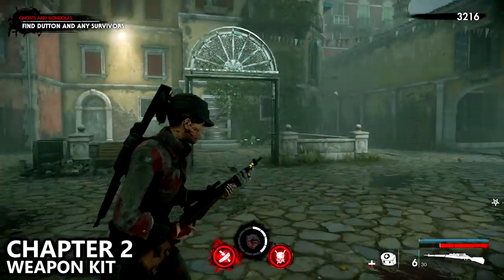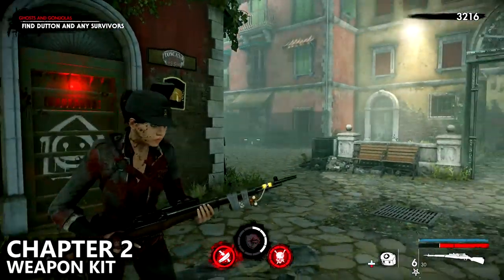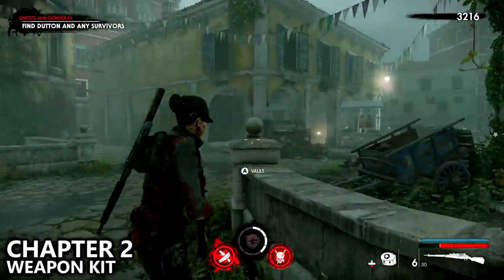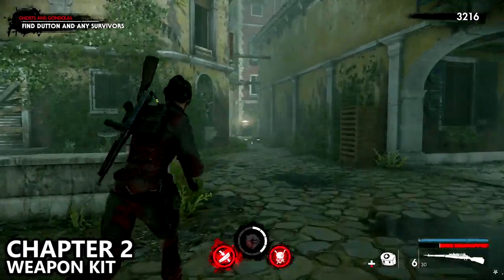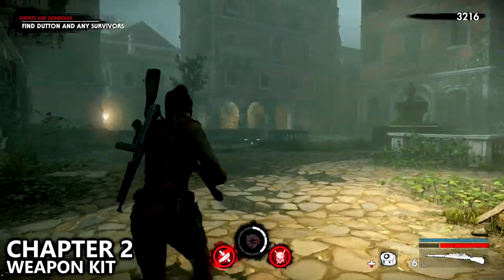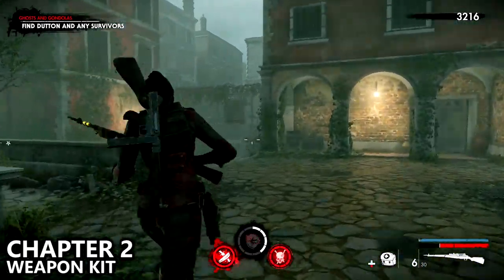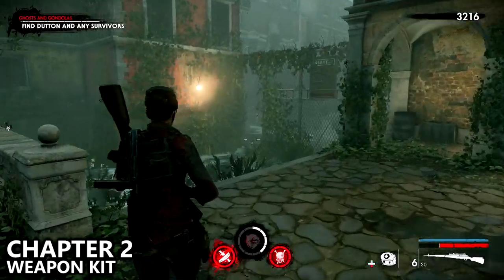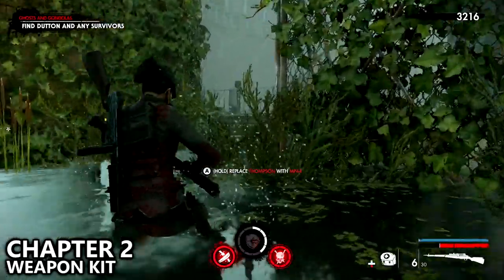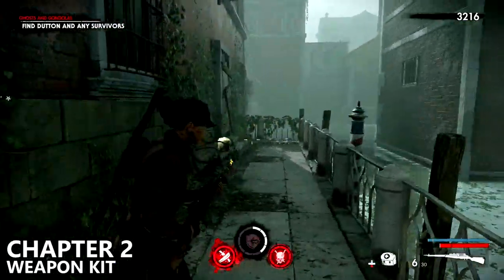Next up is chapter 2. As soon as you exit the safe room you will be able to grab the weapon kit. Run forward and then go to the left and down the alley, hugging the left hand side wall until you find a small little alleyway that connects to the water. You can go into the water here, so continue past the fence and up the stairs.